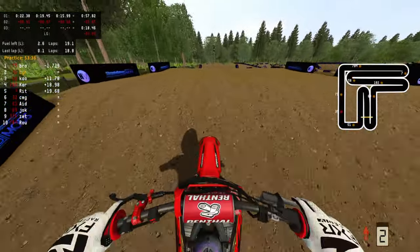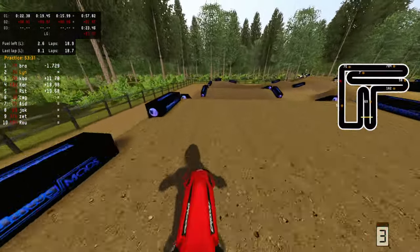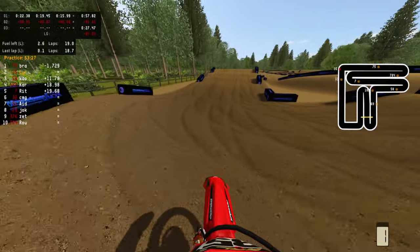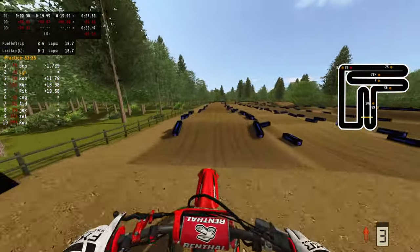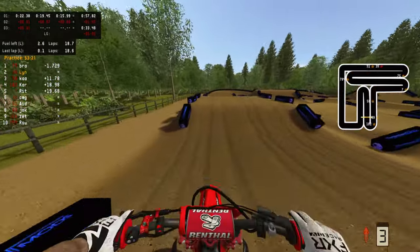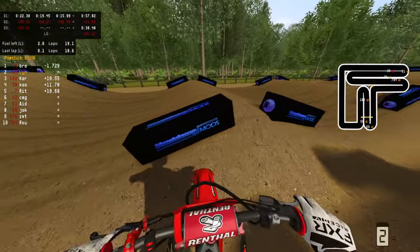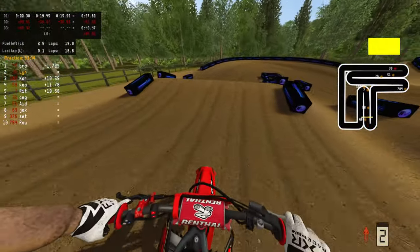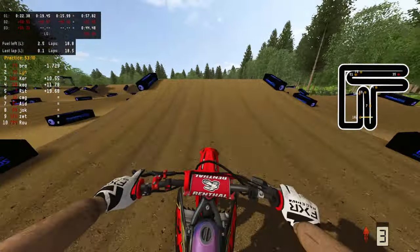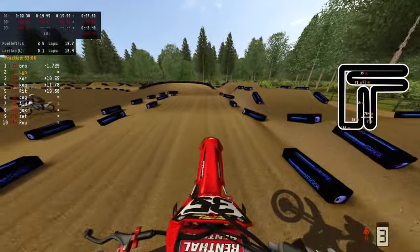On the MX Simulator forums there are some Photoshop jump and corner templates. What I'd love to do is download that, resize everything to make it work in MX Bikes, and then just have a template I can use to create a bunch of different supercross tracks — you should probably be able to pump them out in a good amount of time. It would just be the visuals that would take a while. I wouldn't even mind doing that and then making like a mini series.